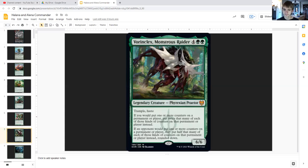Vorinclex, Monstrous Raider for four generic and double green is a six/six legendary Phyrexian creature with trample and haste. It says if you would put one or more counters on a permanent or player, put twice as many of each of those kinds of counters on that permanent or player instead. And if an opponent would put one or more counters on a permanent or player, they put half that many of each of those kinds of counters on that permanent or player instead, rounded down.